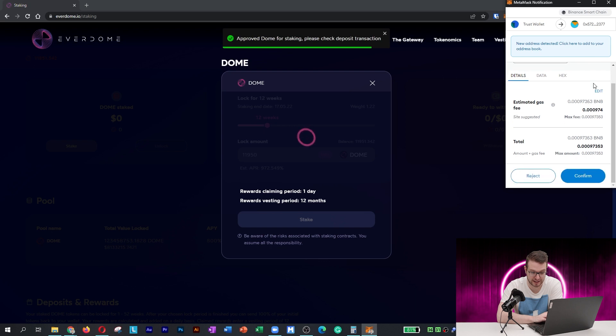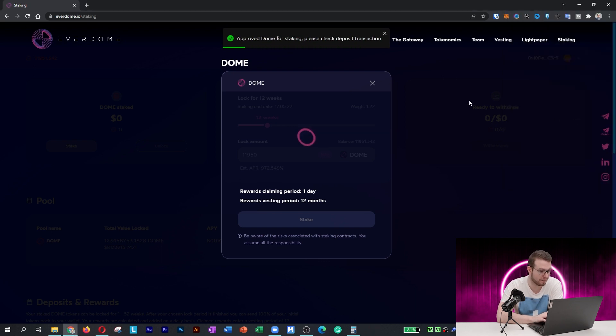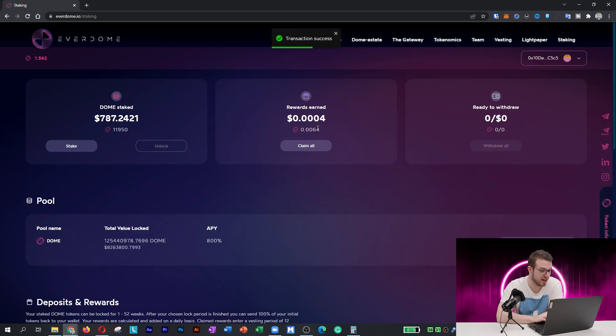It approved DOME for staking and I just need to confirm the transaction to actually send the DOME. Let's see if this transaction will go through — and it went through. I put in a slightly lower amount, and remember to act quickly so the actual staking works immediately.